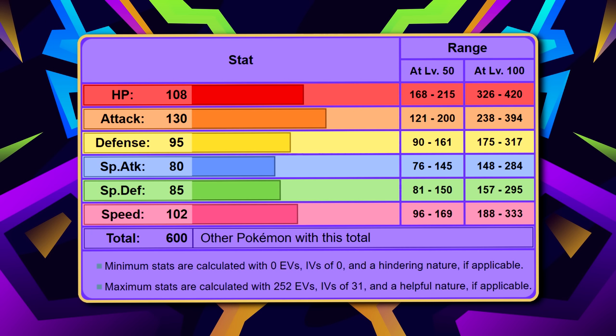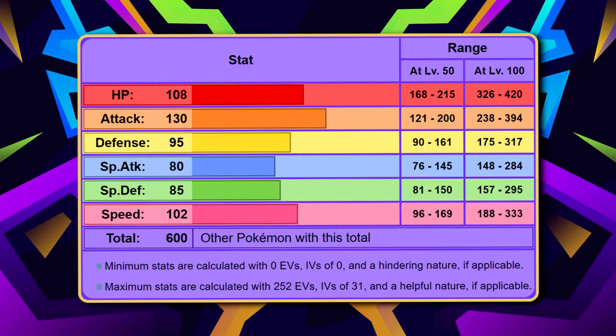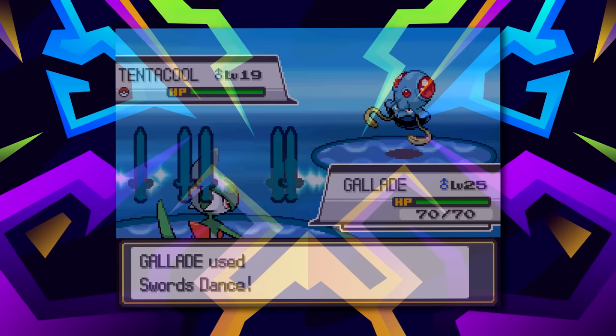For starters, Garchomp has an impressive 130 Attack stat, which similar to Mamoswine allows it to shine as a wallbreaker with ease. However, we also see a few additions that make it a standout option — the first being a speed stat of 102. Remember earlier when I mentioned that with just an extra 20 stats, Mamoswine could be a monster? Garchomp is basically Mamoswine with that extra 20 speed, which would usually be enough to be nearly unbeatable when you factor in the random EVs and speed you probably picked up evolving Garchomp. Garchomp also has Swords Dance, turning moves like Earthquake and Outrage into one-hit KO moves against most other Pokémon.